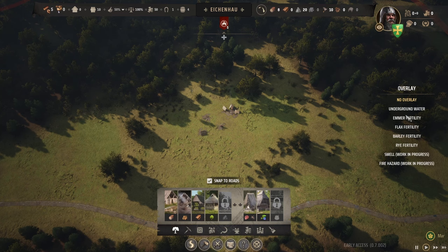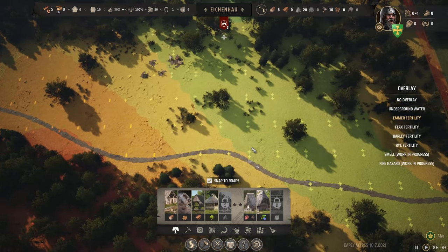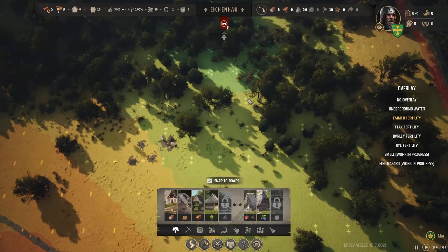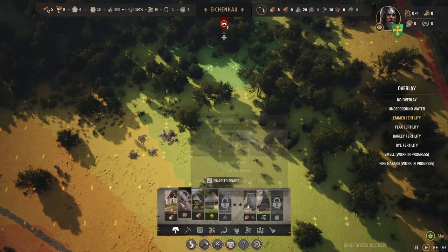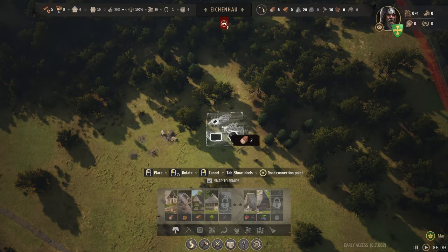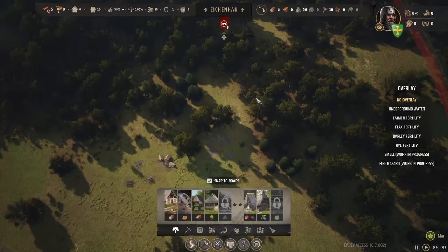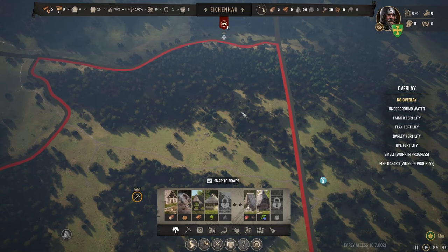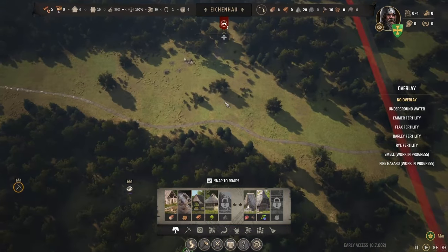Before I even do that, let's take a look at the emmer fertility. It's not great, but this actually gives me my grid. I like to build according to the underlying world grid. Oh, actually we do have some — that'll probably influence my decision to build a logging cabin over here. We'll just clear out space for that farm a little bit more quickly. We don't want to cut down the trees around the wild animals, and the berries will also be good for early game food.